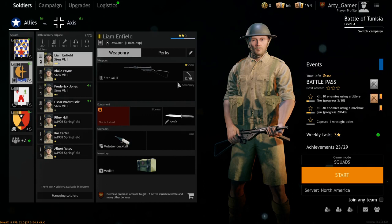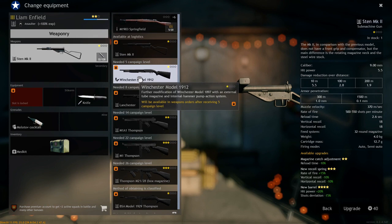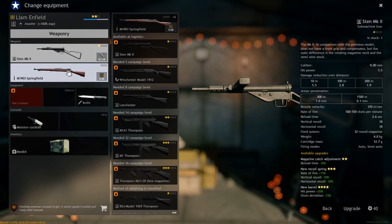Generally my players join any team just so I don't have to wait as long. The first thing you're going to want to do: make sure they have the Sten or whatever machine gun you're going to use — Lanchester, Winchester Model 1912. If you ever have this gun in your main hotbar, always also have an M1903 for longer range.